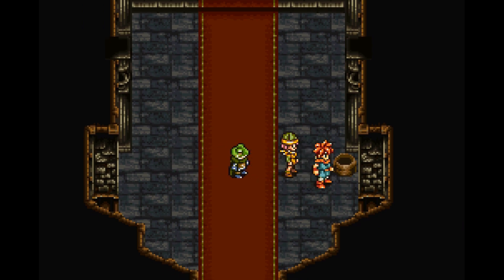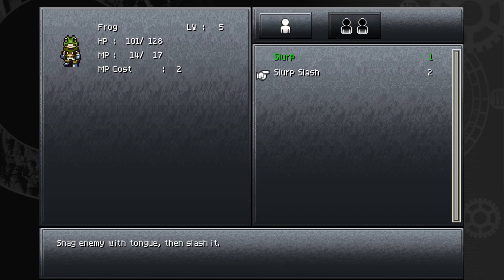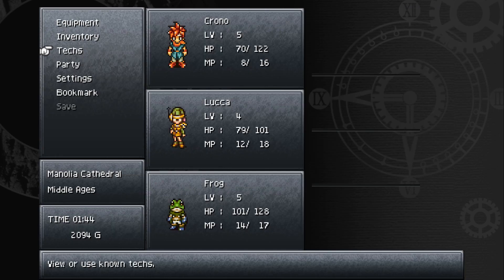Slurp slash only requires cyclone — I thought it required wind slash too, interesting. Frog is stuck at those two techs for now because there's a point mid-game where we unlock magic and the rest of the techs unlock as well. Frog leaves us soon after this area. Luca has hypno wave and wind slash coming up too.